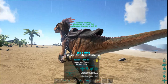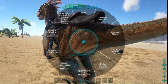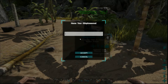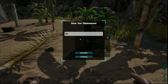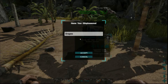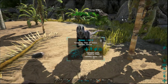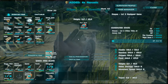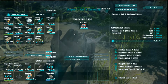Let's check her torpor. If I use a narco berry it'll bring it up 8 points. If I use a narcotic instead, you can see it goes up much further — 40 points. You should be able to get away with about a stack of raw meat on a Dilo, depending on how high a level it is. The higher the level, the longer it will take to tame. The taming effectiveness is now already at 50%.